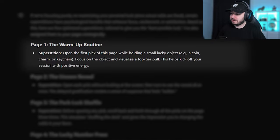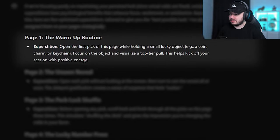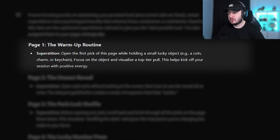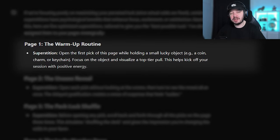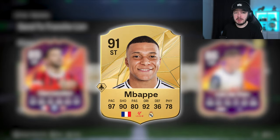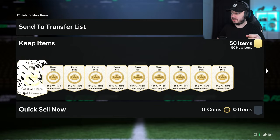The first superstition for page one is: open the first pick of this page while holding a small lucky object. Focus on the object and visualize a top tier pull. This helps kick off your session with positive energy. I like positive energy, and I got a watch here — I got sponsored by a company to promote it on Instagram. I'm gonna hold it in my hand, focus on it, and think of a big pack pull, like an Mbappe or something.